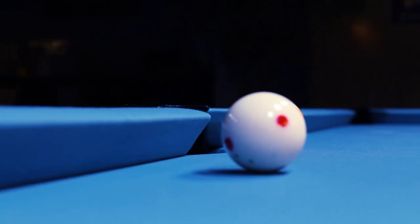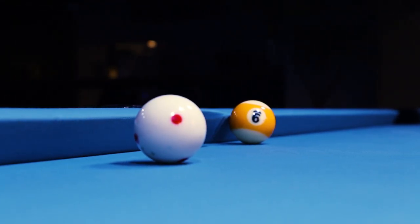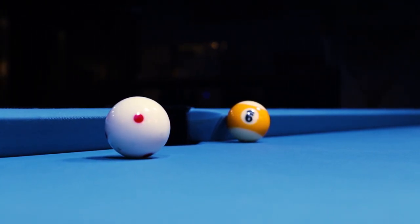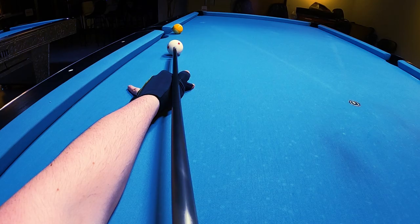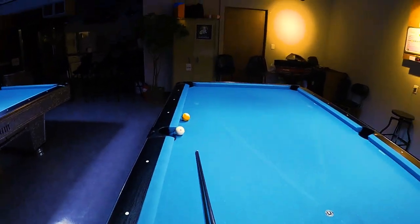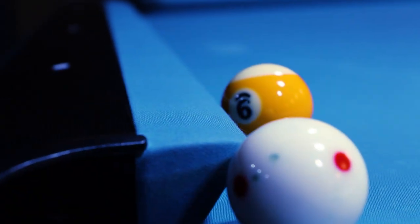In this next scenario, we're playing 9-ball, but we've been left with what seems like an impossible shot. If we cut the 9 down in the corner, we're going to scratch. The safety is low probability and the bank is also just as difficult. Instead, there's an extremely simple safe shot that most players just aren't aware of. All you have to do here is roll up and softly nudge the 9 ball, hitting it as full as possible. The cue ball will go into the jaws of the side pocket, forcing your opponent to kick at the 9 ball.